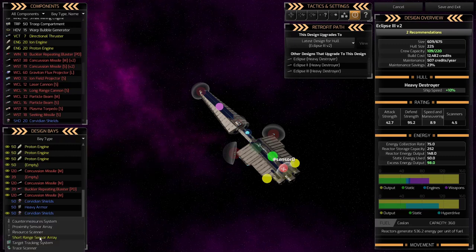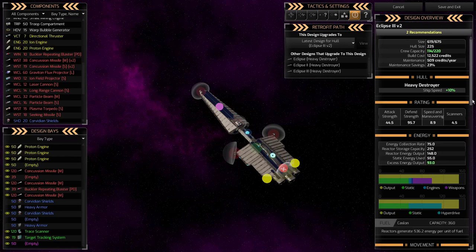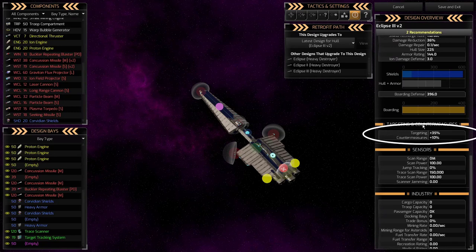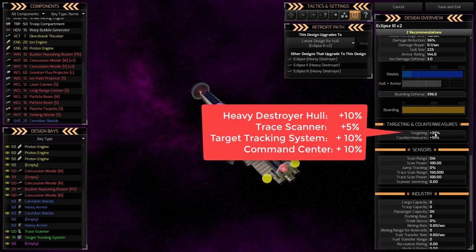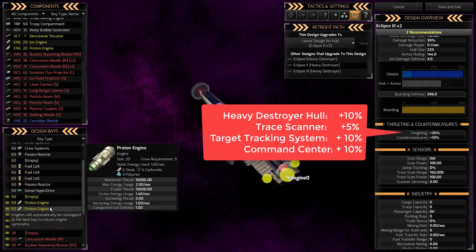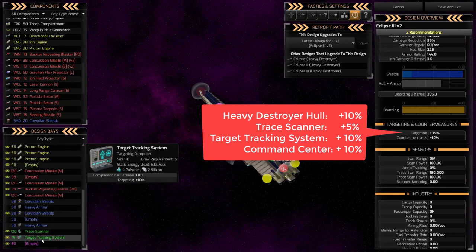I'm also adding Target Tracking, which adds 10% targeting and makes my missiles hit better. Looking at the targeting and countermeasures summary on the right, my targeting is up to 35% total. That comes from: 10% from the hull type, 5% from the Trace Scanner, 10% from the Command Center, and 10% from Target Tracking. All of those stack up to make my missiles much more likely to hit — really important when I've stacked three banks of missiles on this ship.